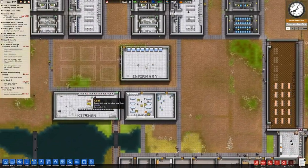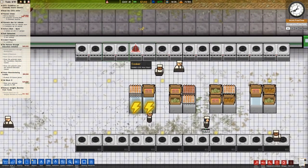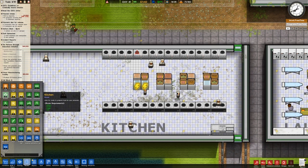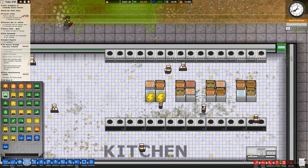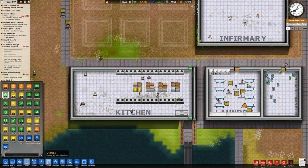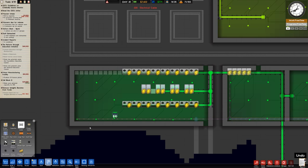We also have a little bit of a problem in the kitchen because the fridge isn't connected, and also for some reason that cooker is saying it's out of bounds. Let me go to Room then to Kitchen — I'm guessing it's just a problem with the flooring. The designation was removed when we had that fire. Let me go to Utilities, Electrical Cable, and clicky — and that should be connected up now.